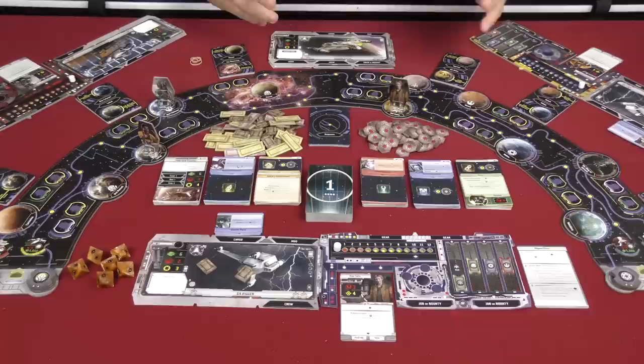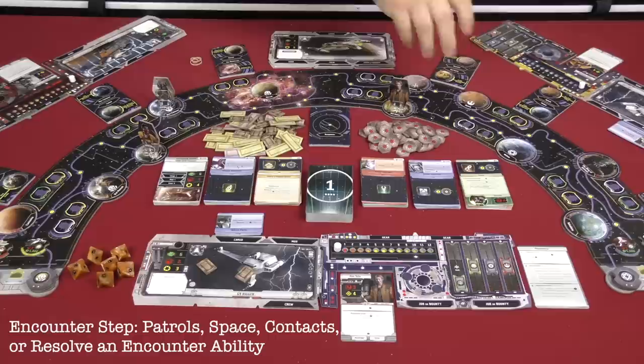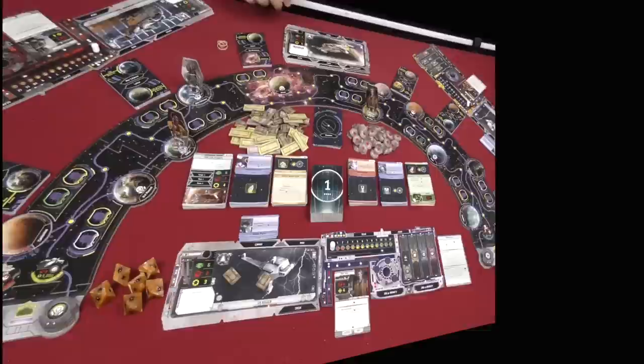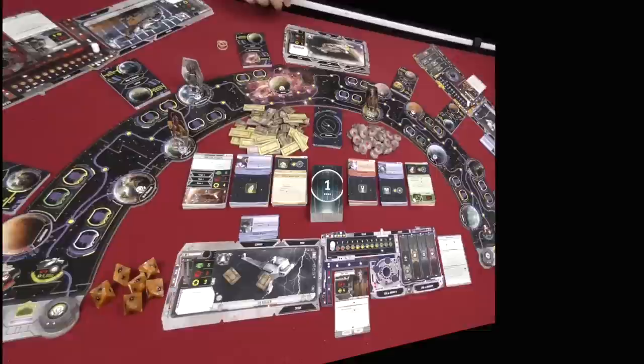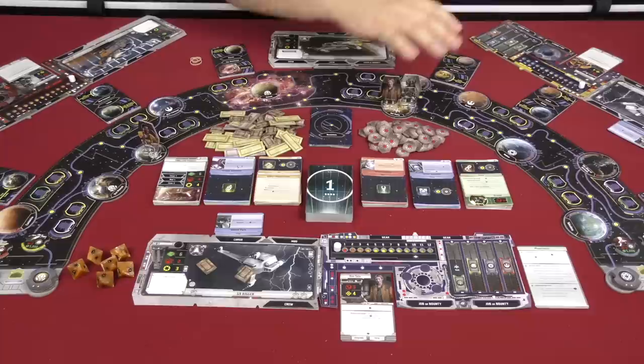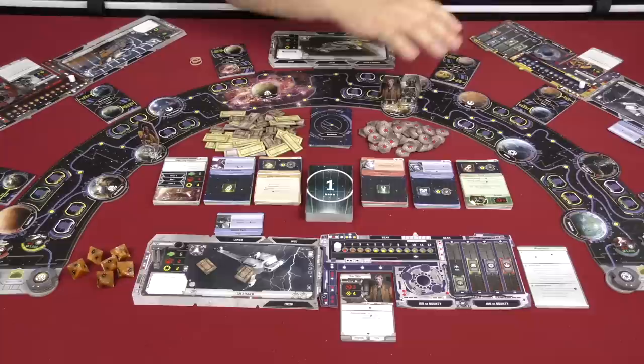After the action step, you move to an encounter step where you choose one of the different cards from the area of the rim you're in, interact with people on planets, or interact with a nav point card. In the action step, if you're in the same location as another player, you can do a trade action — and it's pretty freeform. You can trade ship modifications, crew, cargo, gear, or even promises for future turns.